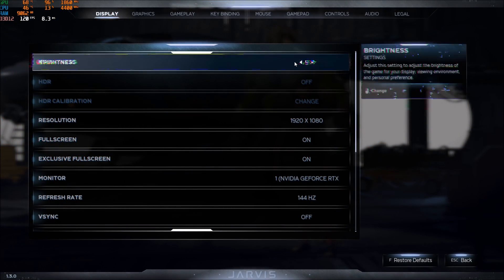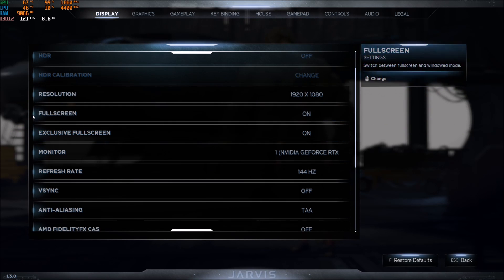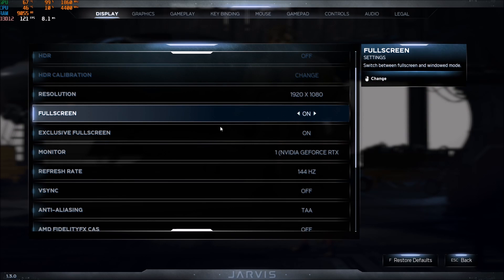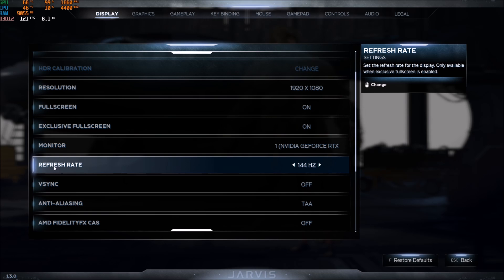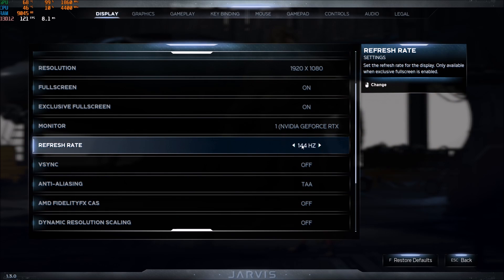Let's go to settings. First of all, Display. Make sure that your resolution matches your monitor. Make sure that you're playing full screen — really important. And if you want to use the refresh rate manually, you need to use the Exclusive Full Screen option. If you enable that, you can then change your refresh rate.